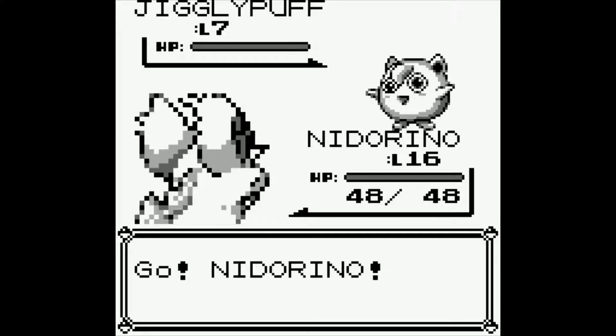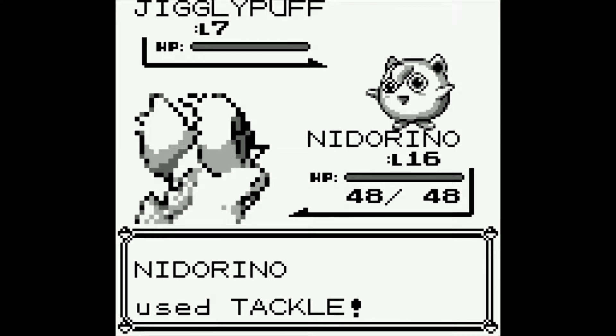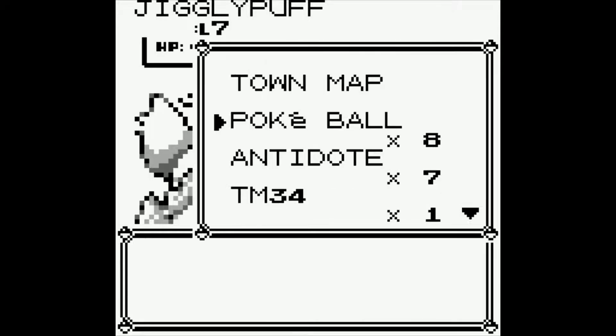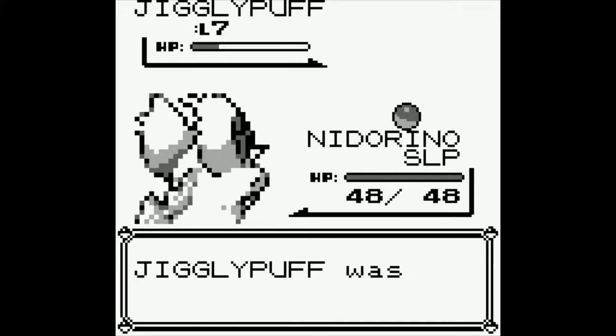You're probably going to want to damage it, especially if it's a level 7 Jigglypuff, at least a little bit before throwing a Pokéball at it. So we'll do a tackle here. And be a little bit careful when you're catching a Jigglypuff — it can put a lot of your Pokémon to sleep, so maybe have some Awakenings if you're worried about that working your way through the game. But now that the Jigglypuff is damaged, I'm going to go ahead and throw another Pokéball at it. And Jigglypuff was caught.